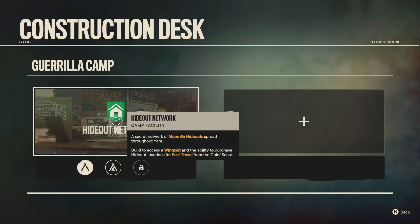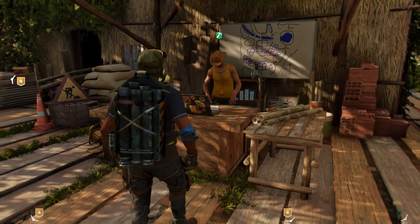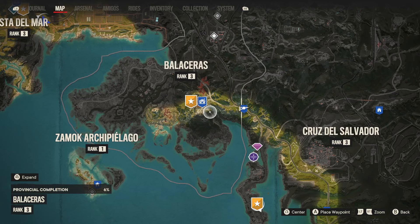There are only two slots for camp facilities, so if you've used both slots and haven't built the hideout network, all you need to do is go to one of the other two camps. Each camp gives you two slots for facilities and altogether there are six in the game — three camps, two facilities each — so you can build every single facility.